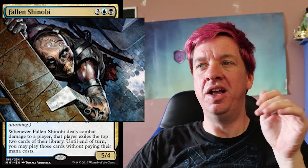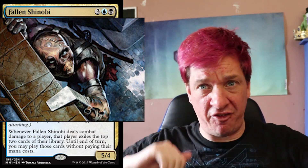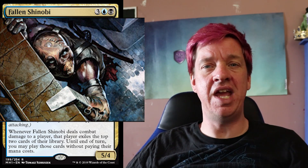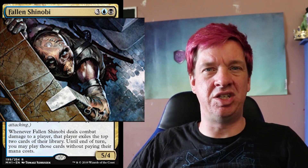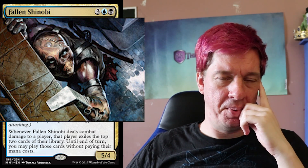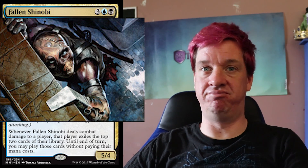This looks like a ninja hanging on a windowsill or balcony that's going to pull itself up, flip over it, and slap down with its sword, take somebody out, and disappear into the night. People would be like, was that a zombie? And if you think about it, ninjas are scary enough, but as a zombie you could just run it through and it would just stand there like, I'm a zombie. I'm already dead. So this is cool. This is a flavorful card. I dig it.